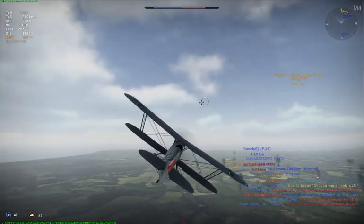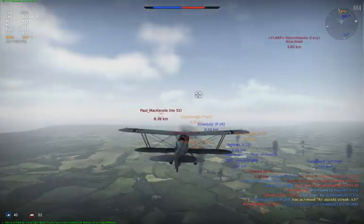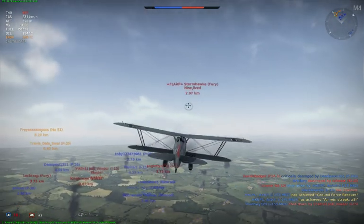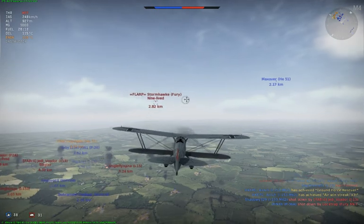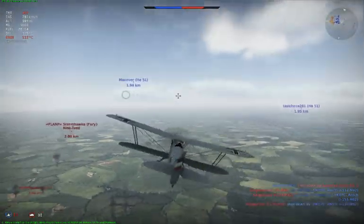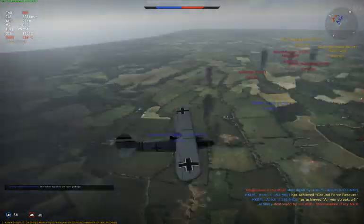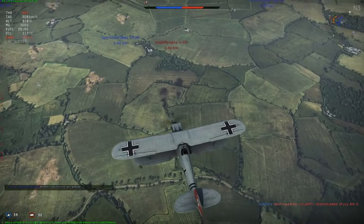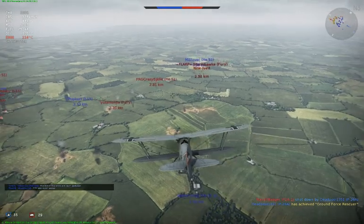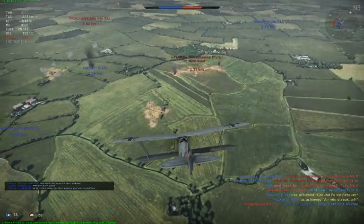We are going to do a little circle around and pick a new target. There is Flarp Stormhawk flying a Fury — he is above us, but he is diving right now, so he is expending all of his energy. I am not going to feel timid about engaging him because biplanes don't retain energy well in a dive due to their extremely high drag from all the webbing and two wings. They are just not aerodynamic, so they do not retain speed well at all. Definitely going for the Fury — he is behaving for us.